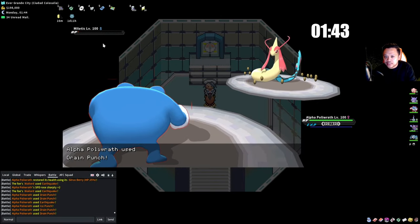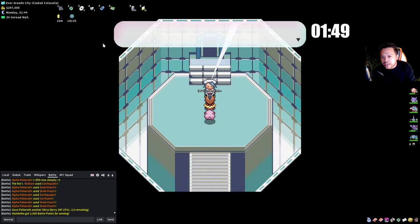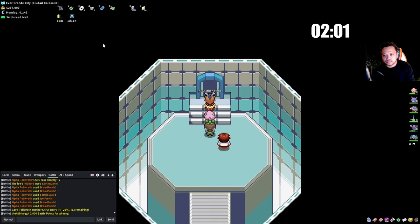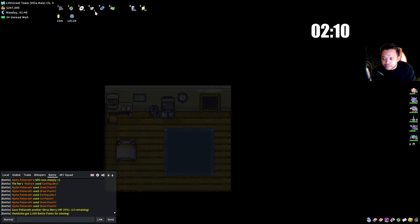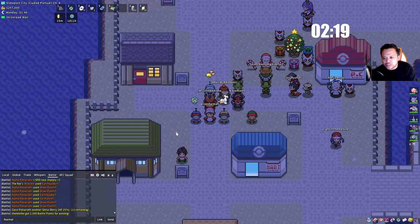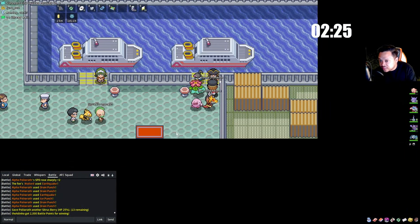We have 16 minutes — we could technically attempt Kanto but if RNG happens it's not worth it. If you have around 20 minutes you can do it. We're at 297k — skip the animation and now we go straight to Unova. Maybe to be more efficient you could do Unova last, but I feel like Unova took me the longest in this run anyway.